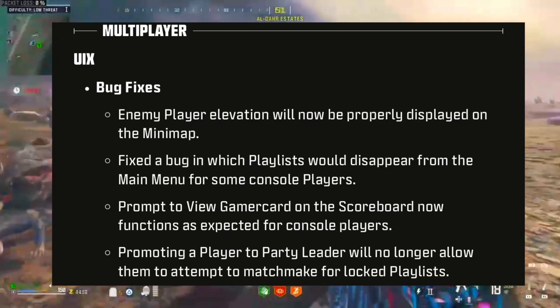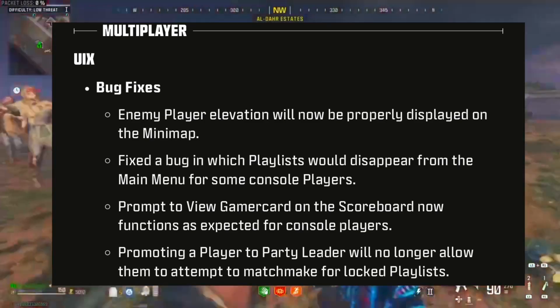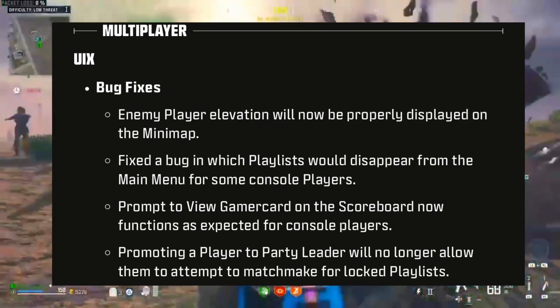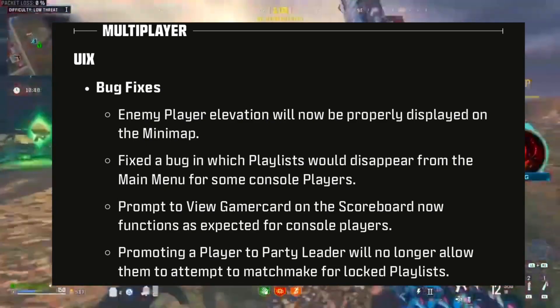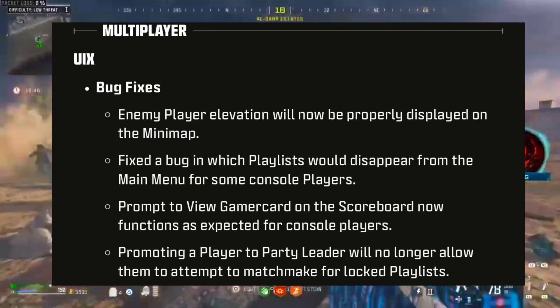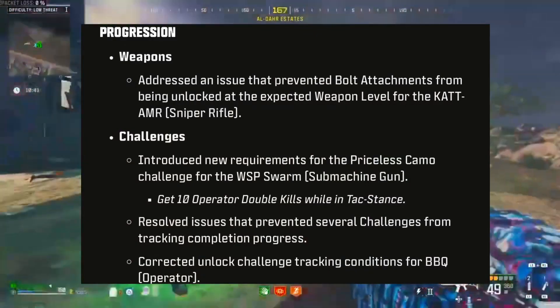For multiplayer UIX bug fixes: enemy player elevation is now properly displayed on the mini map. They fixed a bug where playlists would disappear from the main menu for some console players. The prompt to view a gamer card on the scoreboard now functions as expected for console players, and promoting a player to party leader will no longer allow them to attempt to matchmake for locked playlists.